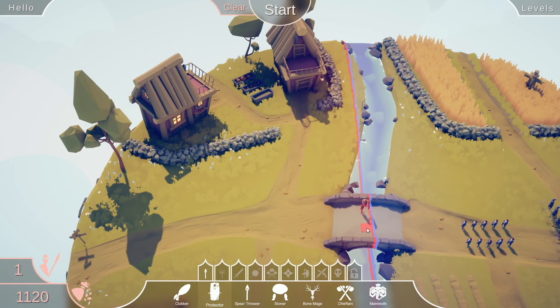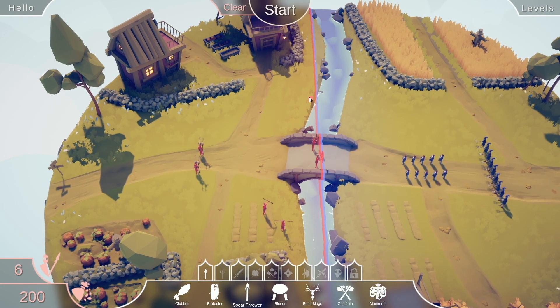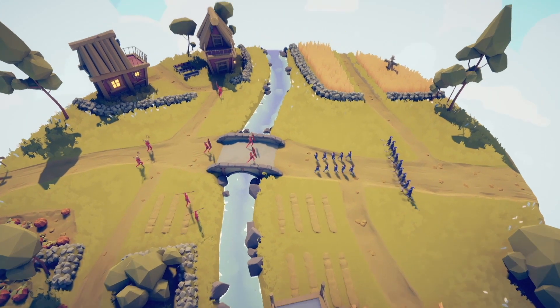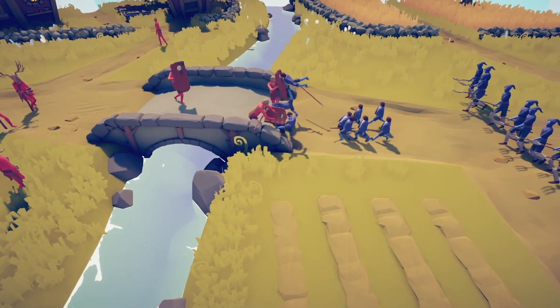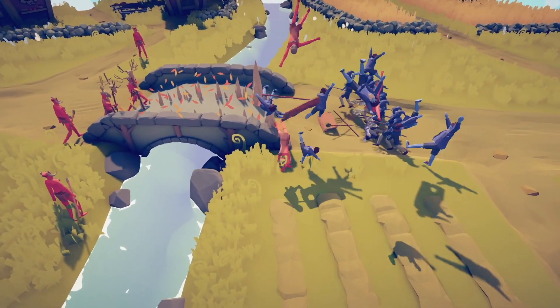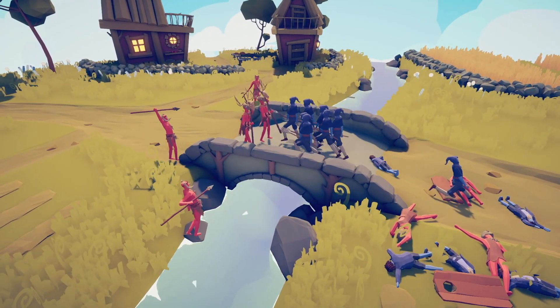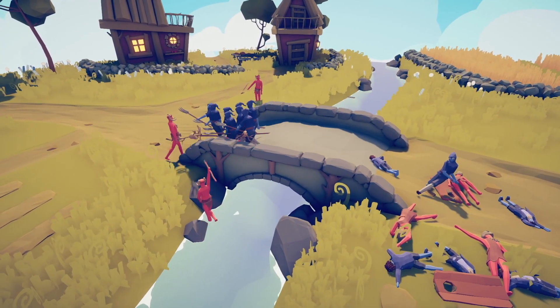New plan. Here's some protectors. We're gonna move back the Bone Mages and spread out the spear throwers even more. The halflings are throwing themselves at the shields. And they're away! Nope, still a failure.